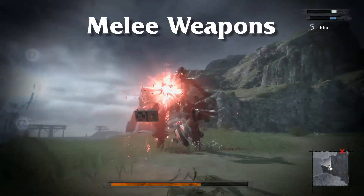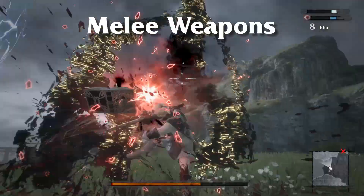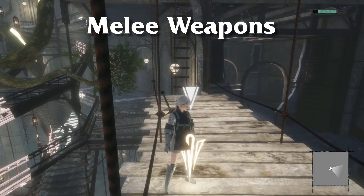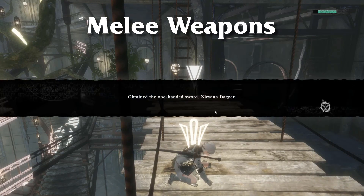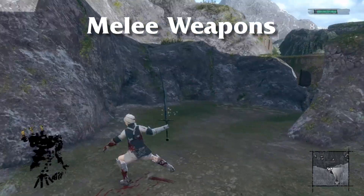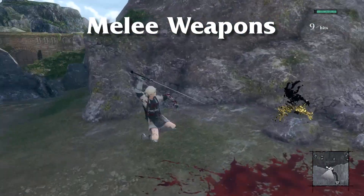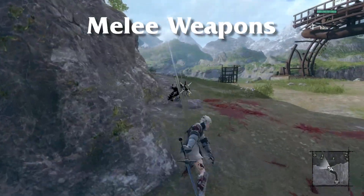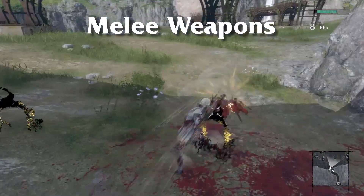Starting with melee weapons — this is the bread and butter of the combat system in Nier Replicant. Different melee weapons can be found throughout the game world and each of them grant Nier different strings of combo chains and various effects. Every melee weapon comes with light attacks, heavy attacks, and the ability to block or parry. Light attacks allow the player to start off combos quickly and easily, while heavy attacks give that extra oomph for knockdowns and launches.